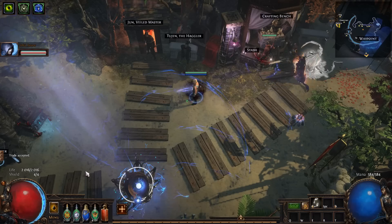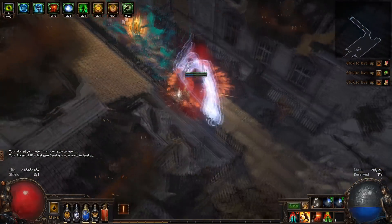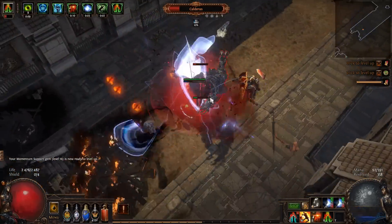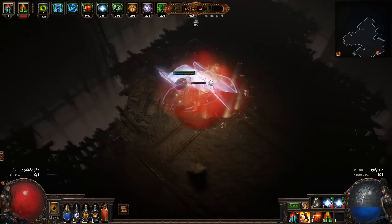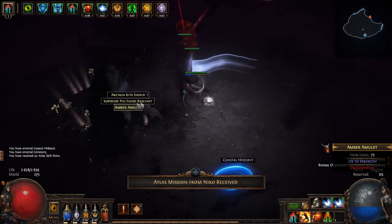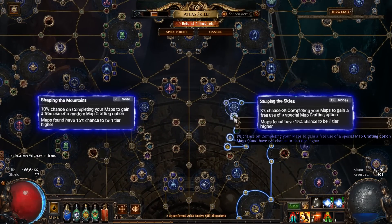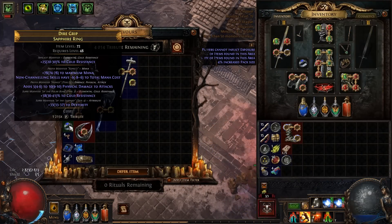So, it's time — first map. Kinda scuffed, but okay. First thing we need in the Atlas Tree is these two nodes; they are very important early on. Look at this ring I found from Ritual — pretty good on day one.